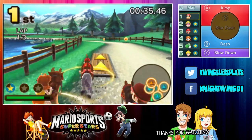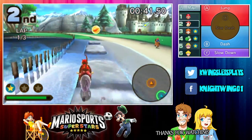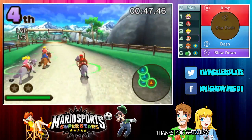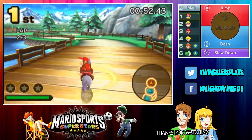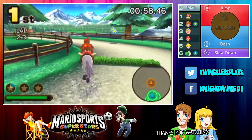Essentially this feels like Mario Kart with horses - it basically is, except the horses are much slower than cars. Whoa, what is Star Dash? That's what the stars do - so when you get enough stars you can use a Star Dash by pressing the X button. That's kind of cool.